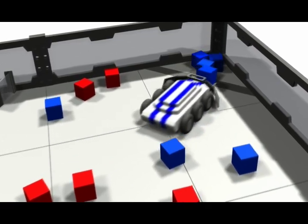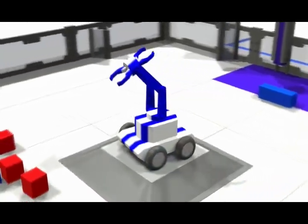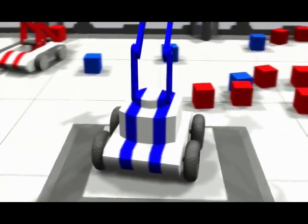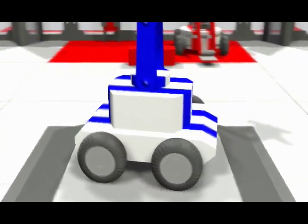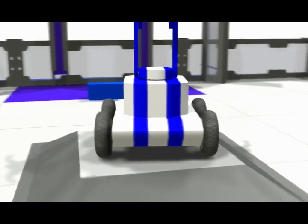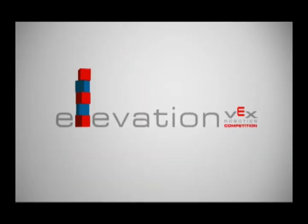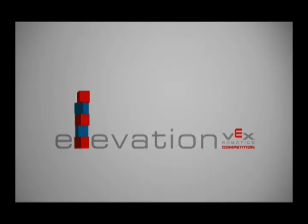Teams who park on the platform at the end of the match score five additional points for their alliance. The alliance with the most points at the end of the match wins. For more information on Elevation, visit us on the web at vexrobotics.com. Good luck and we'll see you on the field.